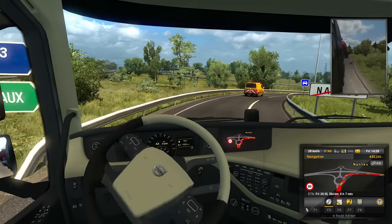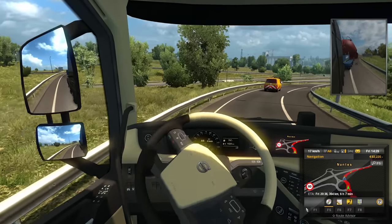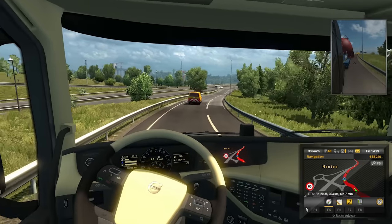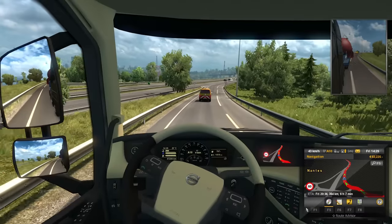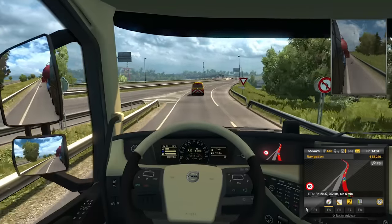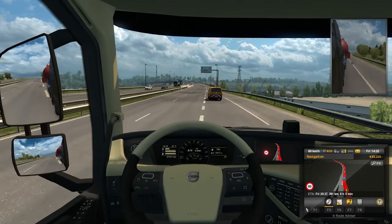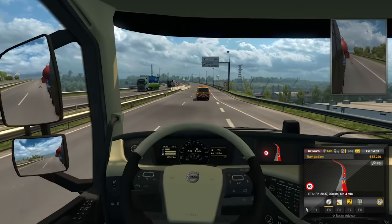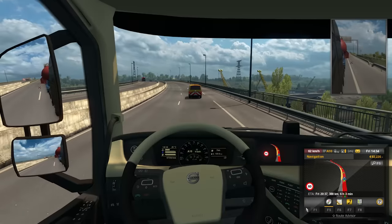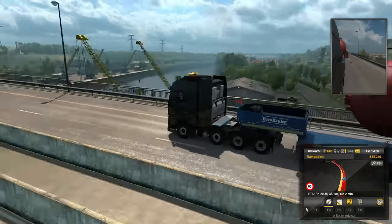Crash barriers either side — that could be troublesome. A car with a caravan — yes, I have spotted one. Right, come on then, let's join the dual carriageway. We're off — we'll stick to 60, we don't really want to be going too fast. It's looking good.